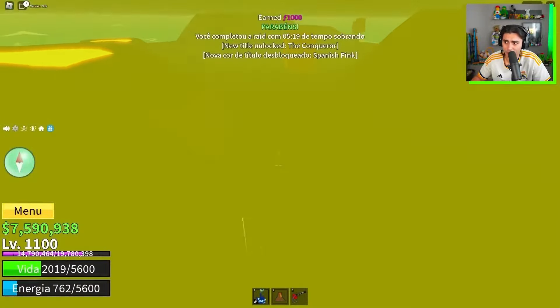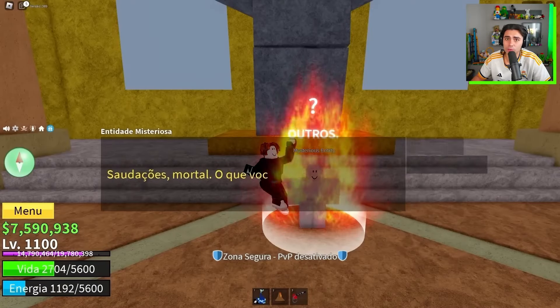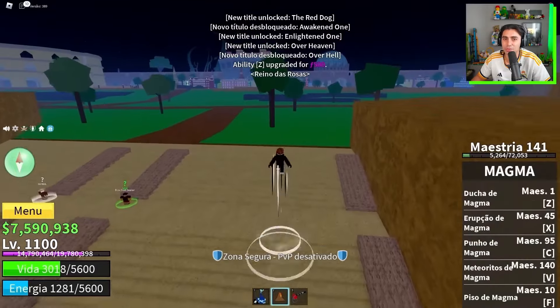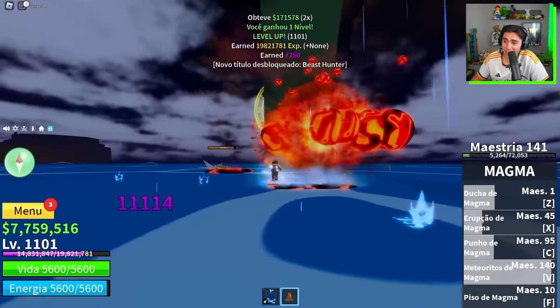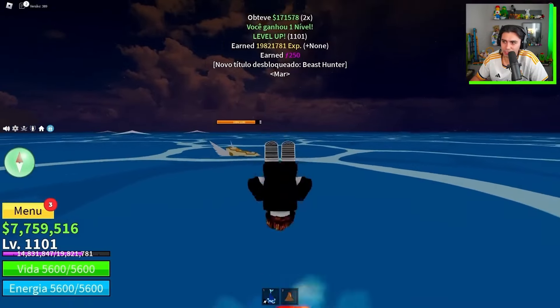I took the opportunity to do the magma raid, calling in some subscribers to help. We cleaned up island by island until we finished the first magma raid — leaving magma awake will help me in these adventures. I picked up several new titles, getting very powerful, and I even defeated my first sea beast, earning the beast hunter title.